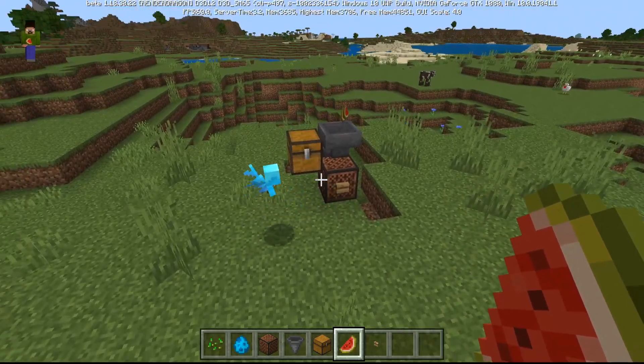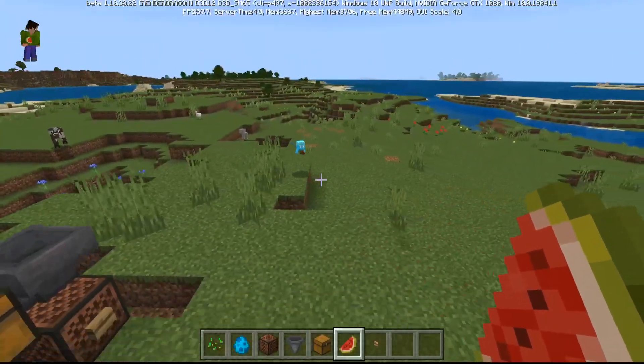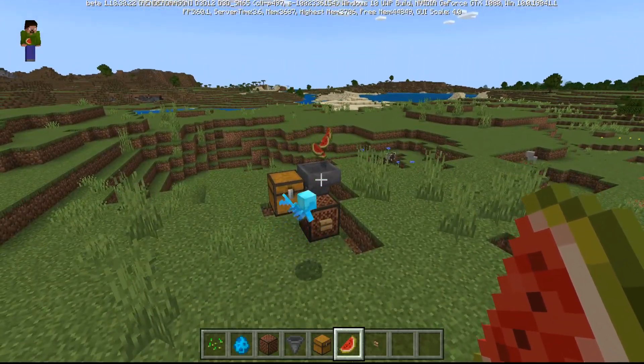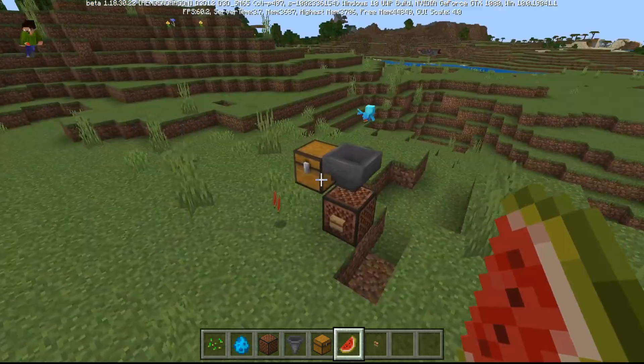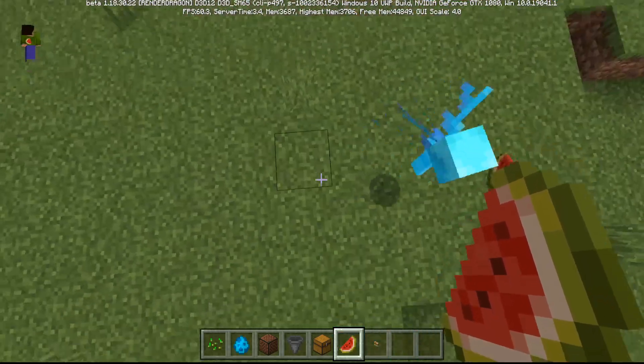As you can see, the Allay is picking up the melons, chucking them on the note block, being picked up by the hopper, and going into the chest. Allay, deliver the items! There it goes — picks it up, yeets it on the note block and into the hopper. It keeps trying to yeet the melons in there because it keeps missing. Not the best aim.